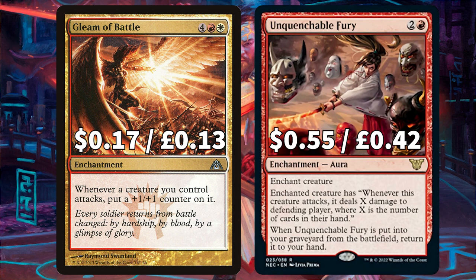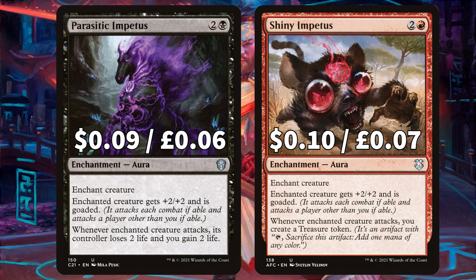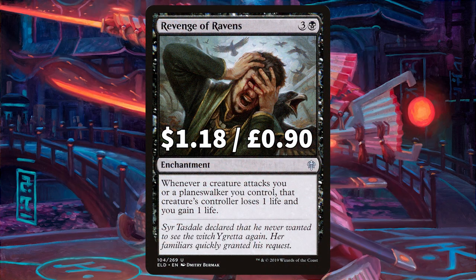Unquenchable Fury is an aura that says enchanted creature has 'whenever this creature attacks, it deals X damage to the defending player where X is the number of cards in their hand,' and as a bonus whenever it's put into a graveyard from the battlefield, return it to your hand. Continuing the goady goodness, Parasitic Impetus says enchanted creature gets +2/+2 and is goaded, and when the enchanted creature attacks its controller loses 2 life and you gain 2 life. Shiny Impetus also gives enchanted creature +2/+2 and goad, and when the enchanted creature attacks it creates you a treasure token. And lastly Revenge of Ravens: whenever a creature attacks you or a planeswalker you control, that creature's controller loses 1 life and you gain 1 life.